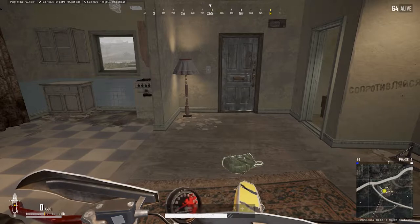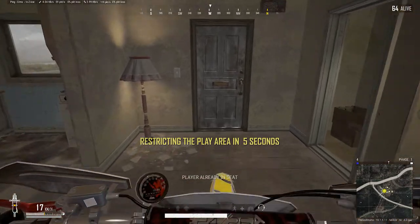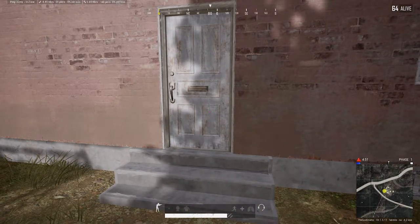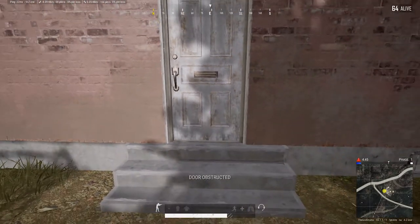One way to help do this is to block doors. In PUBG, if there's a car or a vehicle in front of a door, the door won't open. So if you drive a bike or any vehicle up to a door and then attempt to open it from the opposite side, you'll get a message: door obstructed. You won't be able to open the door.